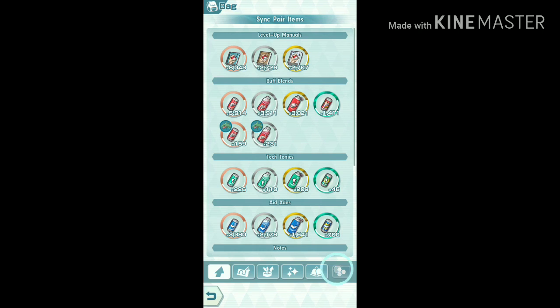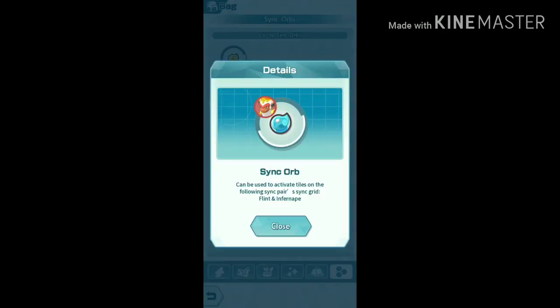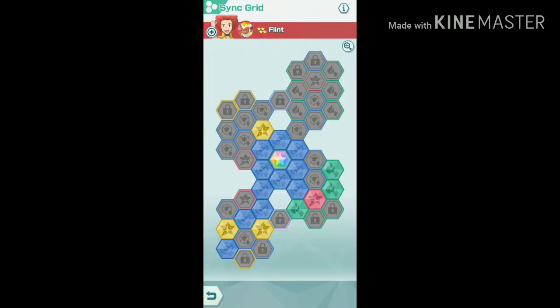I have already collected 740 orbs for Infernape and just need 10 more. After recording this video I collected the remaining 10 sink orbs — this is the fully upgraded sync grid I'm using for Infernape. I hope this video was helpful, and if it was, don't forget to subscribe for more. I'll see you guys next time!